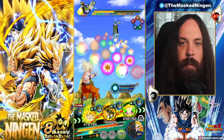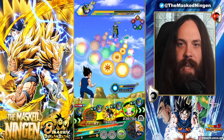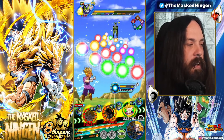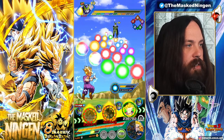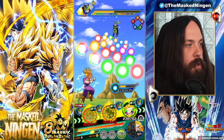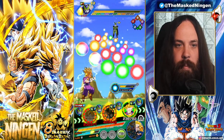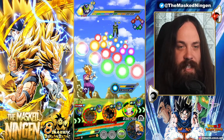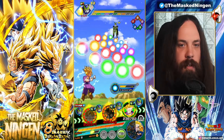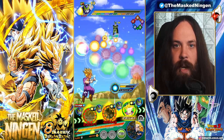We can grab seven orbs here with Goku in slot one, and then we can grab eight orbs here with Vegeta. When in standby mode, Vegeta cannot attack. He gets 250% defense, guards all attacks for four turns, randomly changes ki spheres to rainbow, and reduces damage received by 8% per ki sphere obtained. So we just picked up eight orbs, which gives him 64% damage reduction - pretty good. And then you get a big attack boost when you fire off the finish attack.